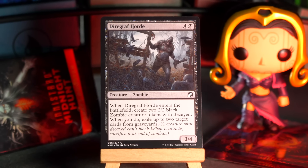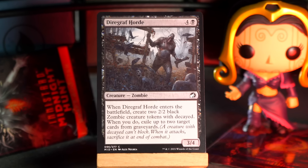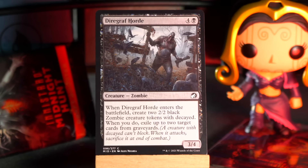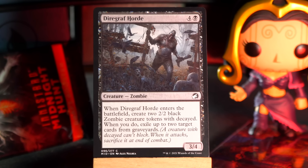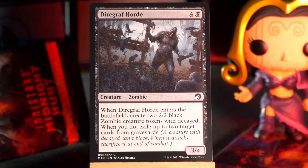First up, Eccentric Farmer. Two and a green for a 2/3. When it enters the battlefield, mill three cards. You may then return a land card from your graveyard to your hand. It was pretty good then, and at time of recording it's pretty good now in Thunder Junction. The one from Thunder Junction is basically identical, but it has to be a land from those three milled cards, and if it whiffs you get a treasure token. Broadly speaking, the bones of the design have merit. It's an Innistrad set — there's a lot of bones.